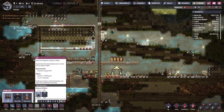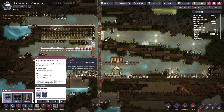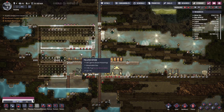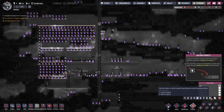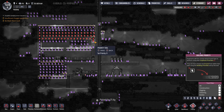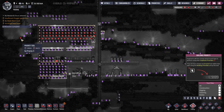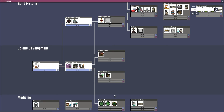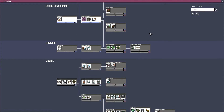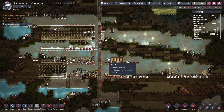We need one more bed — put it right here — and a mess table. Priority nine for this one. And research complete! So medicine, sick bay stuff — yeah, this is nice. Sick bay stuff is good.